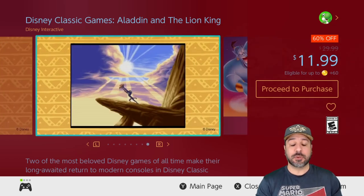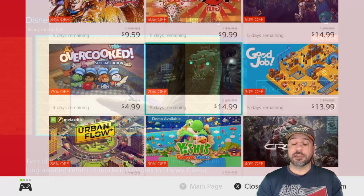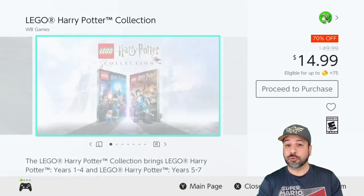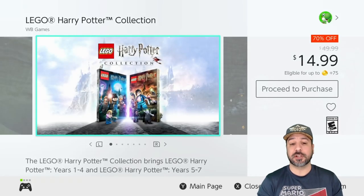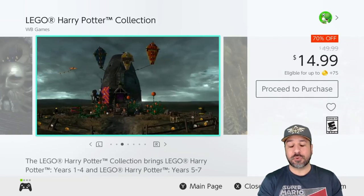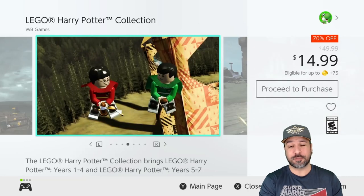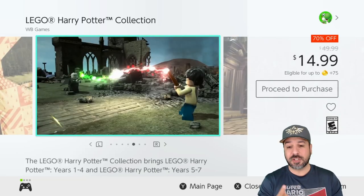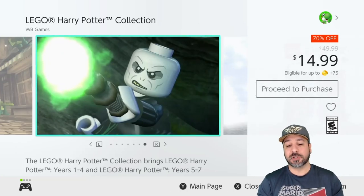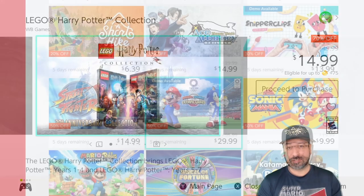The second LEGO series entry is the LEGO Harry Potter Collection, which is an amazing collection because you get to play through the storyline of pretty much all of the Harry Potter films in one package for only $14.99. It's an excellent offering if you're a fan of Harry Potter and want a LEGO spin on it.